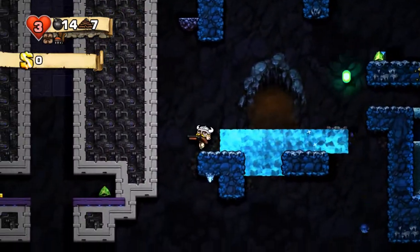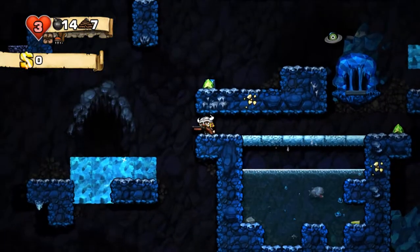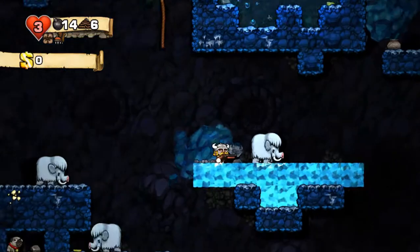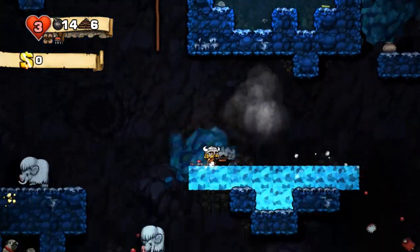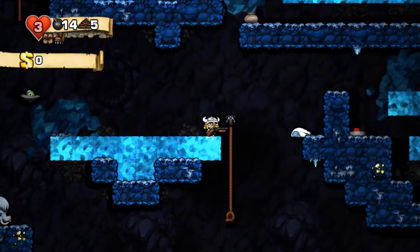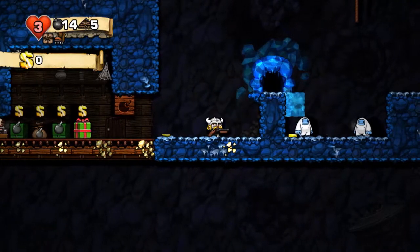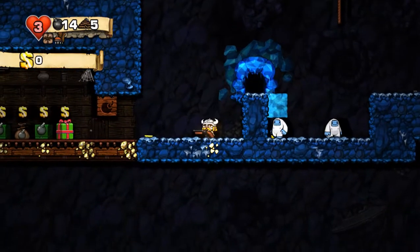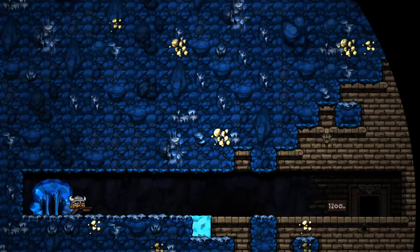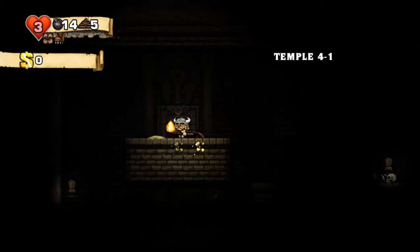I think I just barely managed to not get hit by something there. I'm oh, this is horrible. Again I could have easily gotten hit by a sapphire there. Did I just call it an emerald before? I think I did. Easy bombs. Let's not bother. That crate could contain something wonderful. Oh shit. That sucks.